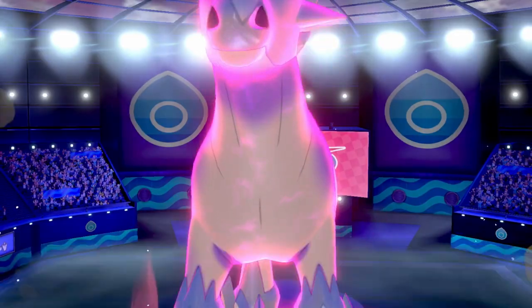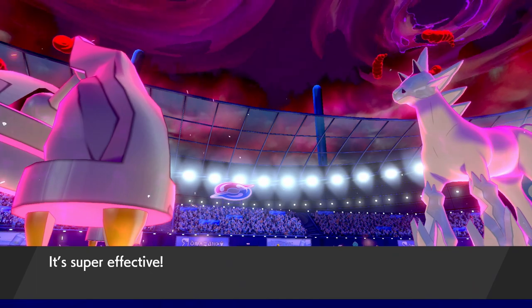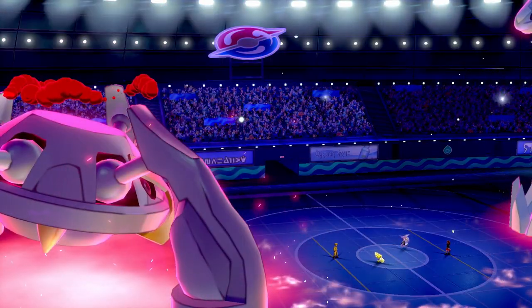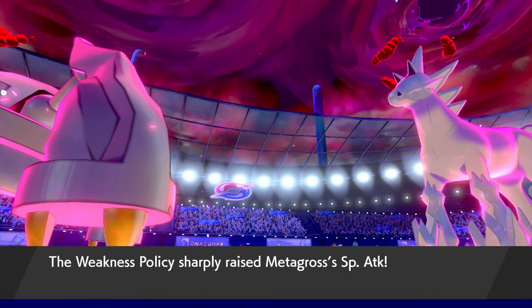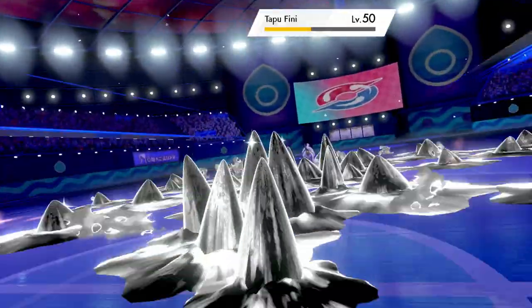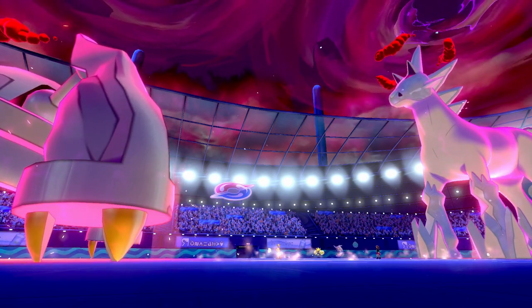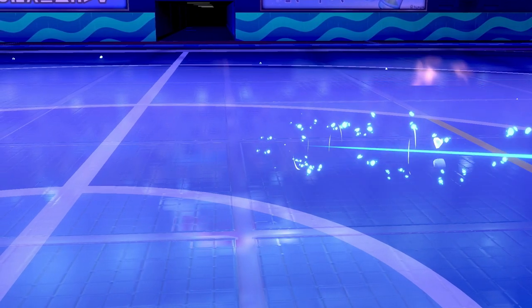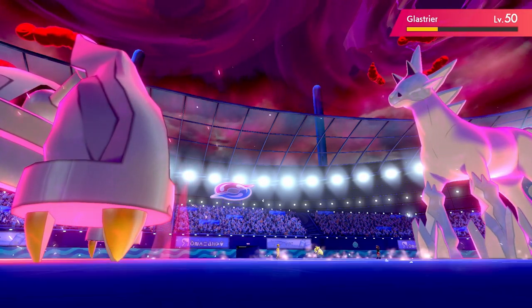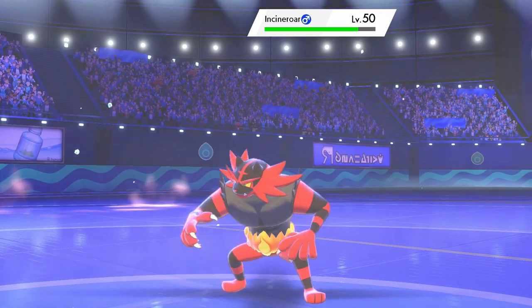We go for another Max Steel Spike into Tapu Fini, but Glastrier takes its turn to attack into Metagross. We take this comfortably because Glastrier doesn't yet have its Weakness Policy boost, further boosting Metagross's Special Defense — and it procs our Weakness Policy, guaranteeing we take out Tapu Fini. Being slower in Trick Room we can take advantage of speed conditions and remove it before it becomes a big threat. Regieleki gets a Thunderbolt onto Glastrier, doing huge damage and putting it into KO range.